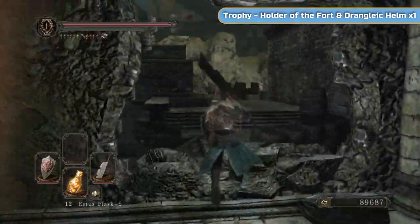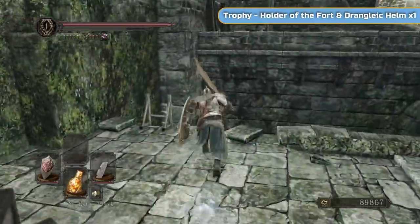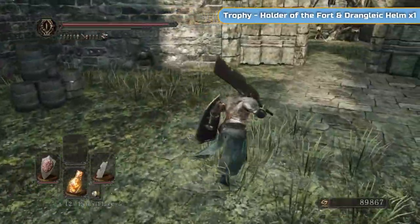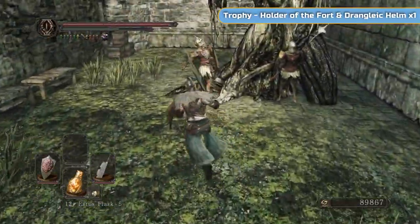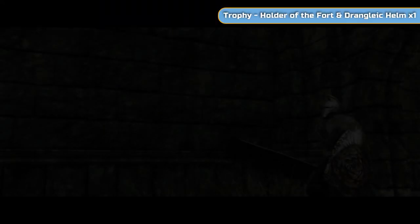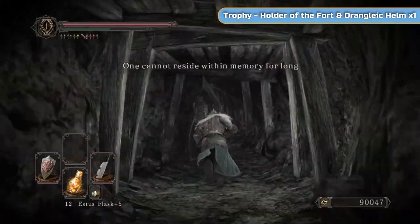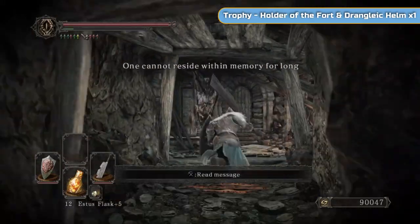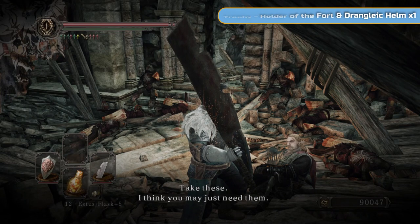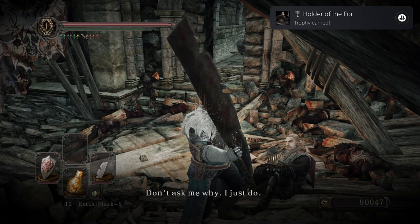Ben Hart gives you a lot more gear. You have to come and speak to him after killing the Giant Lord to get his gear — that's what we're doing. Back to the first one, Vammar — this giant will be disturbed, the one that burst through the wall, so he will smash this door. Speak to Drummond and you'll get his helm and the Holder of the Fort trophy. That's all we need from him.